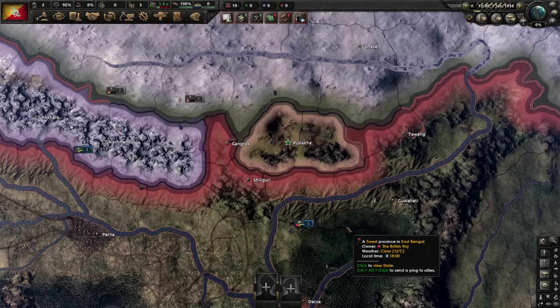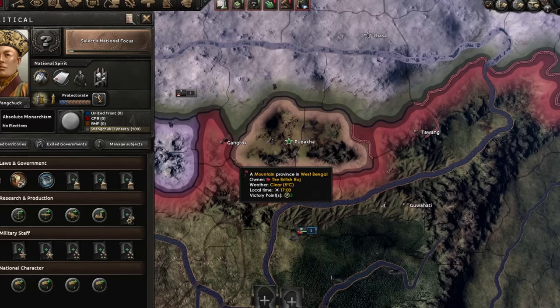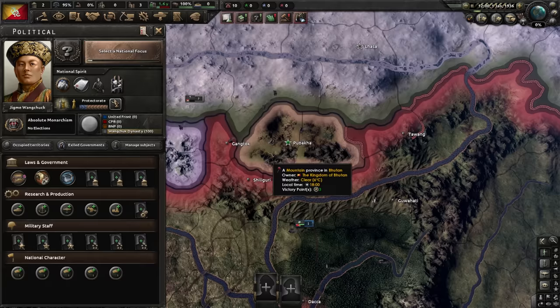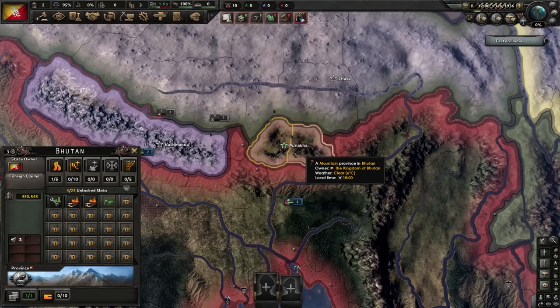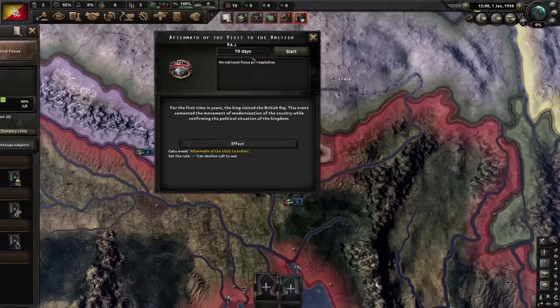When I started this series, I had great visions of conquering the world as Germany, building a strong Byzantium as Greece, or doing funny things with Russia. And I forgot I would have to play countries like Bhutan. Today we'll be playing Bhutan. I've launched the Route 56 mod for this simply because I don't want to play Bhutan in the base game. At least this time I have a bit of a focus tree - it's not ridiculously overpowered, but it gives me something to do.